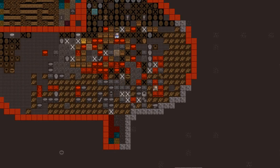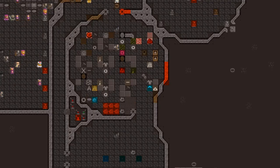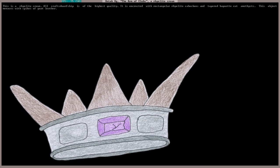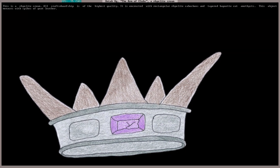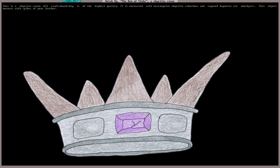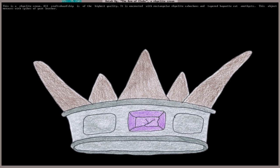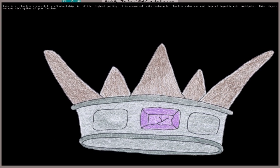As we've been looking around, once again one of our dwarves is hit by a strange mood. Doran the dwarf begins talking gibberish and claims the craft dwarves workshop. Let's see what kind of artifact he'll make. And there we go — it's a crown! A rhyolite crown — all craftsmanship is of the highest quality. It is encrusted with rectangular rhyolite cabochons and tapered with baguette-cut amethyst. This object menaces with spikes of goat leather. Maybe something for a new mayor to wear? Good work, Doran.